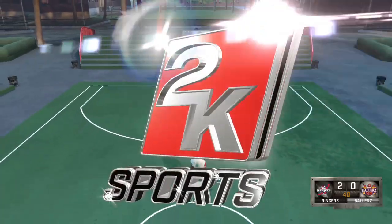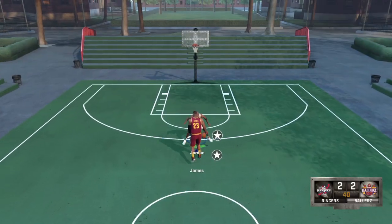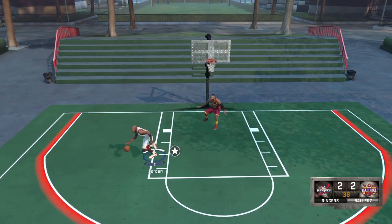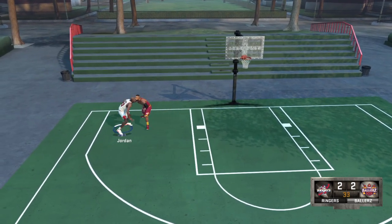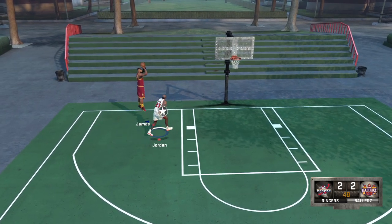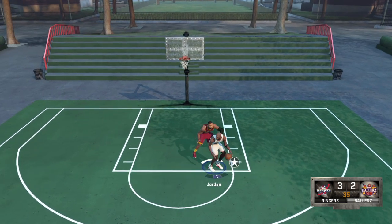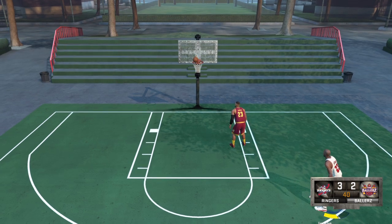LeBron just dunked on MJ! MJ gets a nice step-back three right in his face. There we go, nice rebound. You're not letting me get up — wow, and he made the shot! Why does MJ keep losing the ball? He's fading and it's going in.